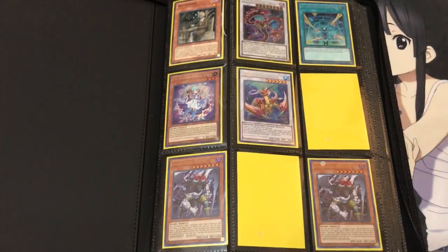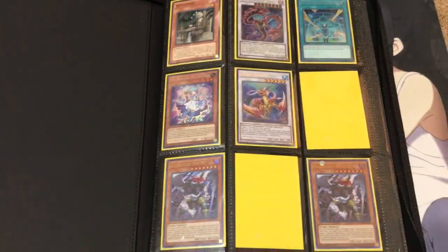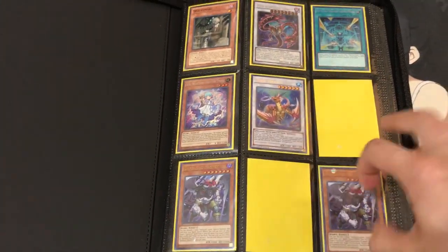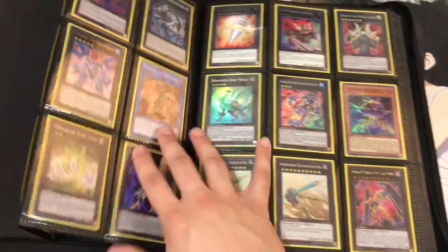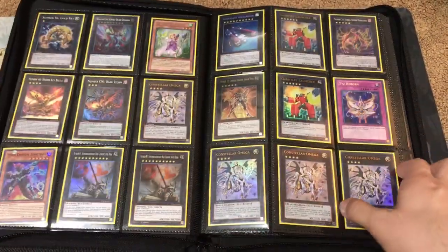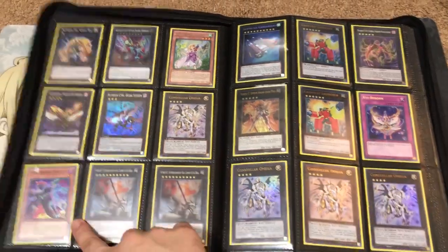And then this is the main binder I always use to trade. Just got some stuff mixed in from there — the Beals, Coral Dragon, White Mare, Snow, Nastens, some Seeds, as well as Drumgon there. Plenty of those, and some other Cybernetic Horizon cards mixed in as well that you guys can see.